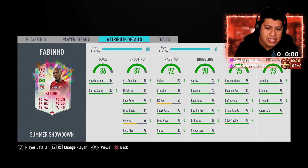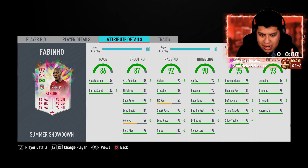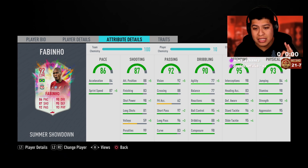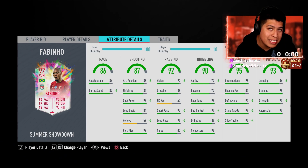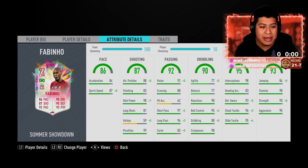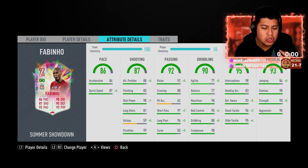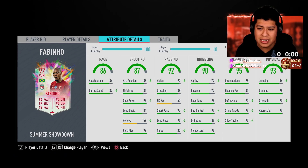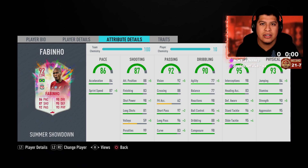The dribbling is where the card loses a little bit — his agility is 77 and balance is 77, which are a bit low. I want to play him on a basic chem style because he gets sprint speed up, short and long passing basically maxed out, agility up, ball control and dribbling up. I'll play with basic first in-game, then switch to anchor or maybe engine to get that pace up. Reactions are amazing, ball control is amazing, dribbling is really good, and composure is really good. I wish agility and balance were around 85 — that would make the card super clean. Defensively he's exceptional — interceptions are good, defensive awareness is 93, standing tackles 96, and slide tackles 95. Basic chem style boosts that basically to max, and also boosts jumping and strength.